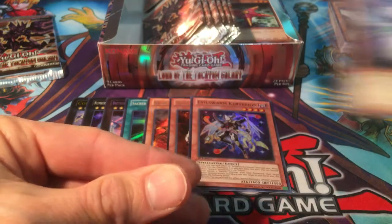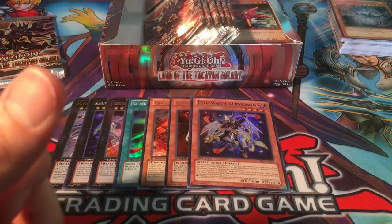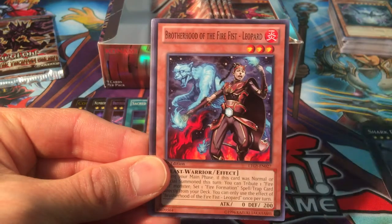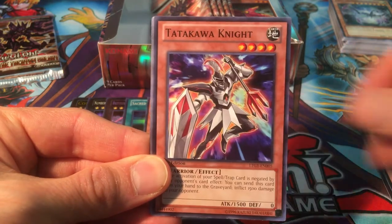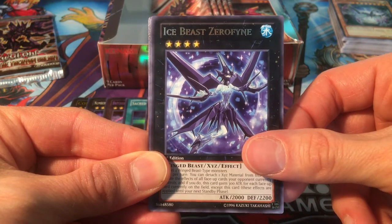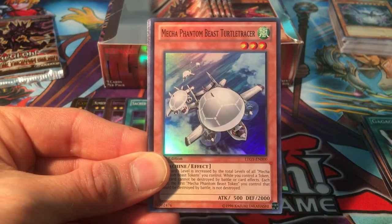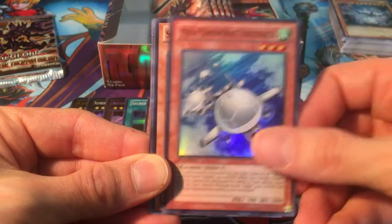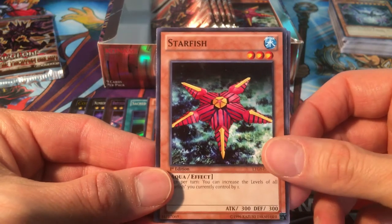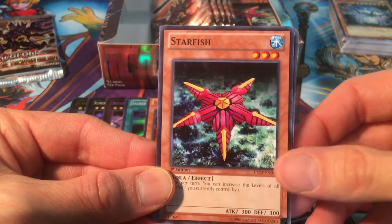Reactant, Dragon Ruler of Pebbles, Parsec the Interstellar Dragon. We're probably not going to pull all four dragon rulers out of this box — maybe you're only supposed to get one, or two if you're lucky. Shark Fortress, Brotherhood of the Fire Fist Leopard, Tatakawa Knight, Gagaga Wind, Ice Beast Zerofyne, and Mecha Phantom Beast Turtle Tracer — didn't want to see more of you. That's four supers now, which means one left — one last chance to get that elusive Madolce Hootcake.